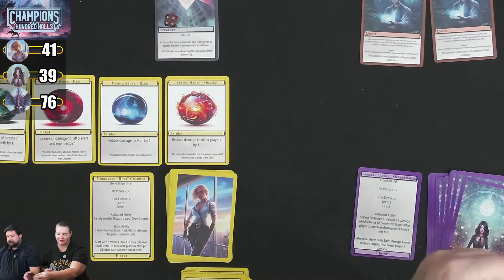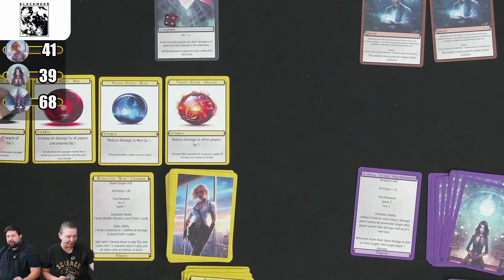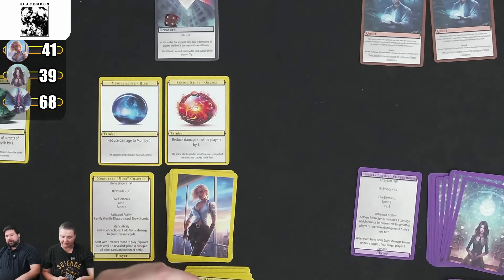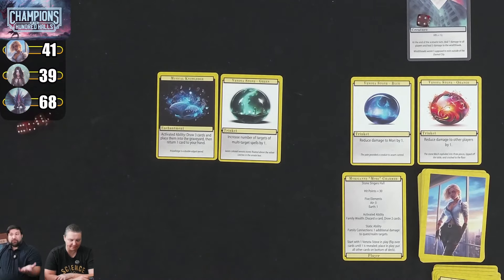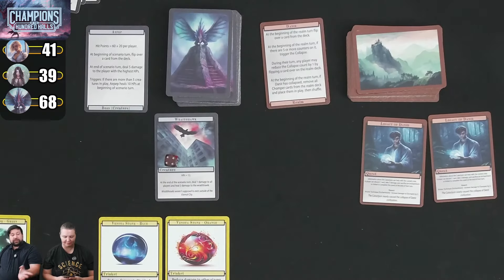Kim sacrifices the red stone and uses Song Memory for her enchantment ability — draw 3 cards into graveyard, return a card to hand. She gets back her red stone. We note that on your turn you can do activated ability before or after card plays in any order. Kim draws her card at end of turn.